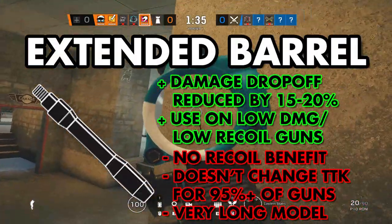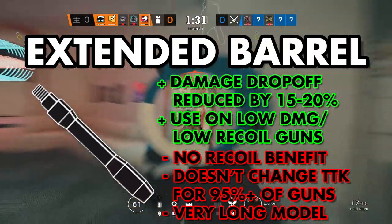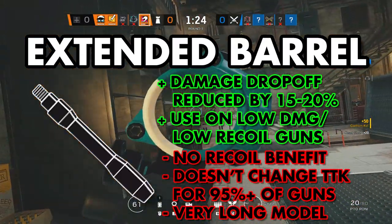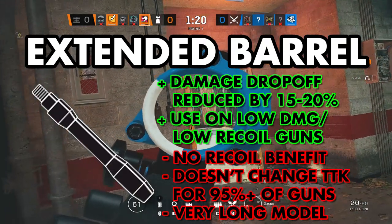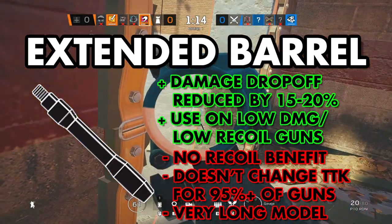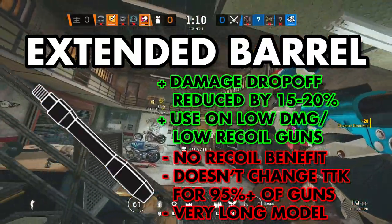Extended Barrel is another barrel that's considered to be pretty useless outside of very specific circumstances. Extended Barrel doesn't affect recoil at all, but it reduces damage drop-off by a small amount ranging from 15 to 20%. This barrel is only really good on guns like the P10 Roni, which have no recoil and low damage. Since you're missing out on a lot of damage with these guns in the first place, you definitely don't want to sacrifice more due to damage drop-off, so running Extended Barrel is viable. Otherwise, you'll want to run one of the next three.